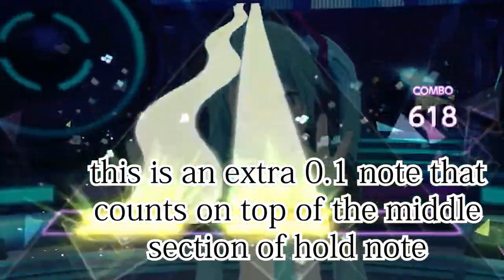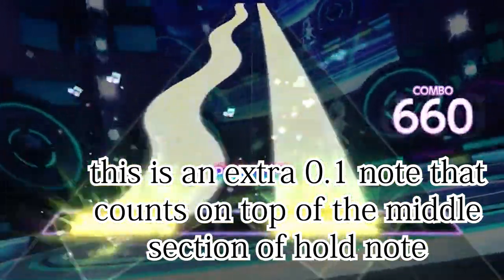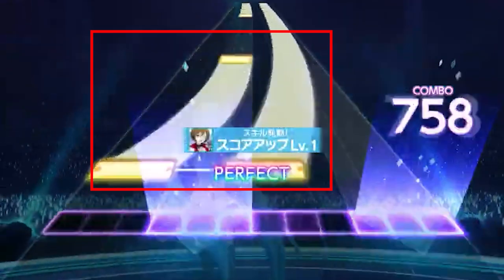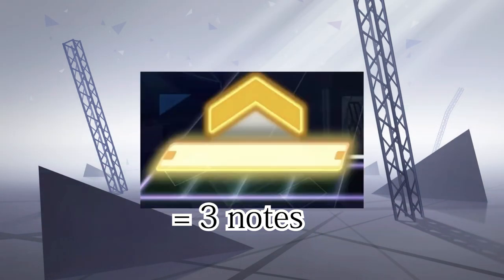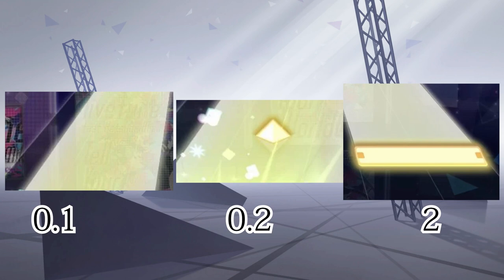Note that the regular interval count still exists even when there are dotted tick marks on the slide. Critical notes — the yellow notes — have a much higher weighting than normal notes. Critical taps count as 2 notes, critical flicks count as 3 notes. For critical slides, the start and finish count as 2 notes each, and the middle intervals and dots count as 0.2 each.